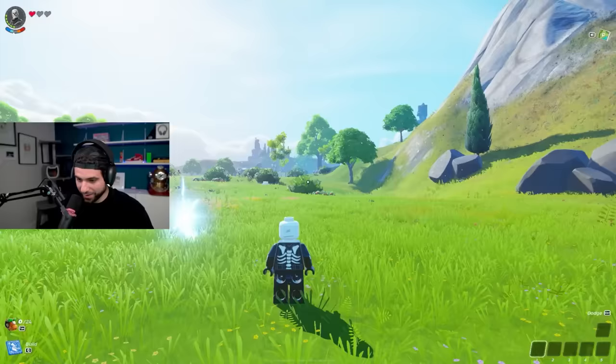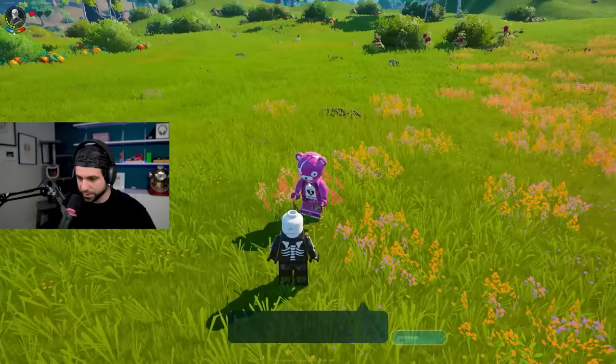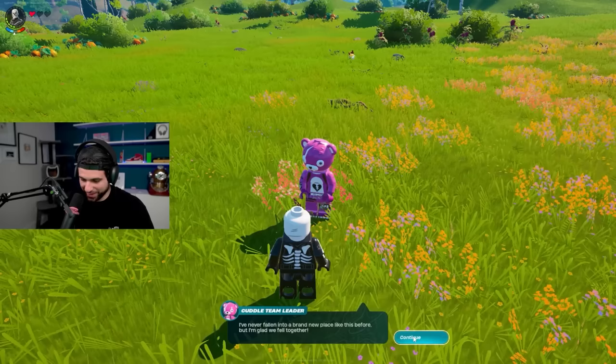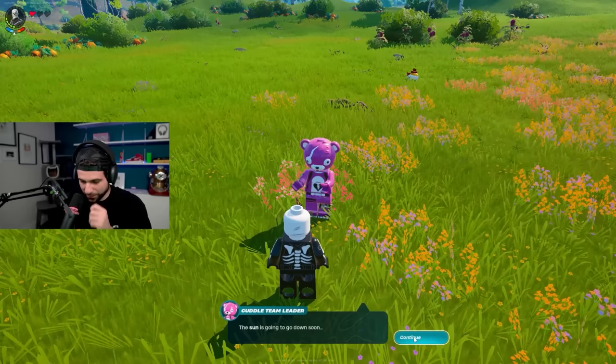Talk to Cuddle Team Leader — oh, this actually feels amazing. Where am I? Who are you? My name is Cuddle Team Leader. Nice to meet you, and you're Cypher PK. I've never fallen into a brand new place like this before. I'm glad we fell together — it could be dangerous out here, we should prepare ourselves.